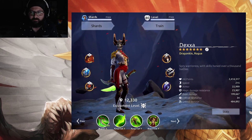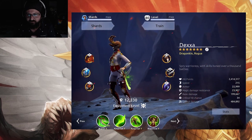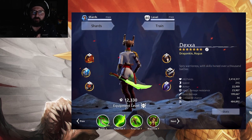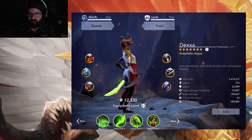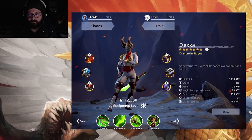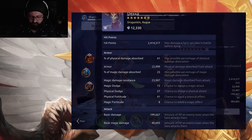Going over Dexa's stats: Hit Points 2.4 million, Speed 215, which is okay for a rogue but her passive does increase her speed so it's actually a lot higher than that. Armor 22k, Magic Damage Resistance 23k, Basic Damage 199k, Critical Hit Chance 34% which is pretty decent, and Critical Damage 484k.